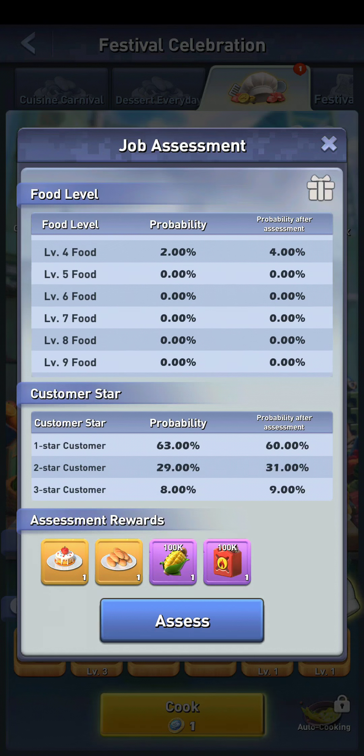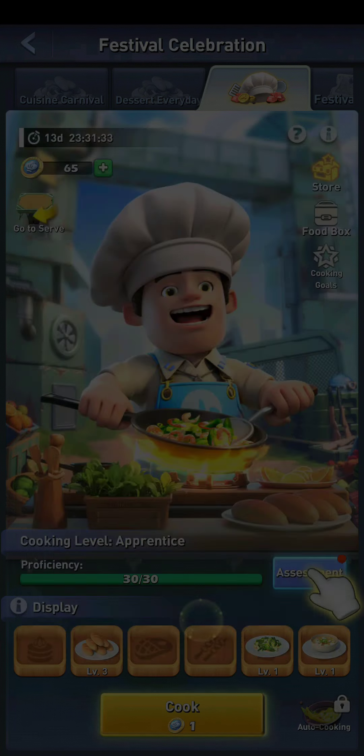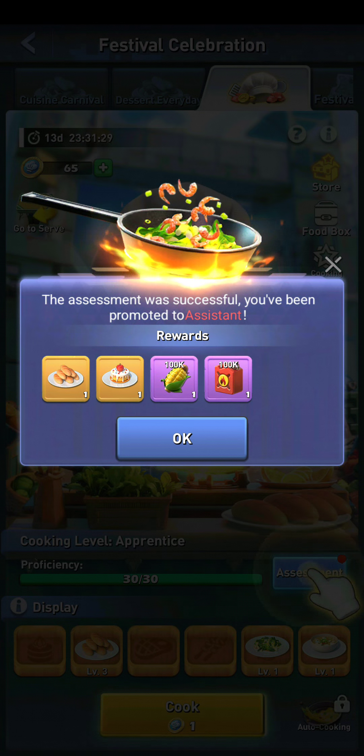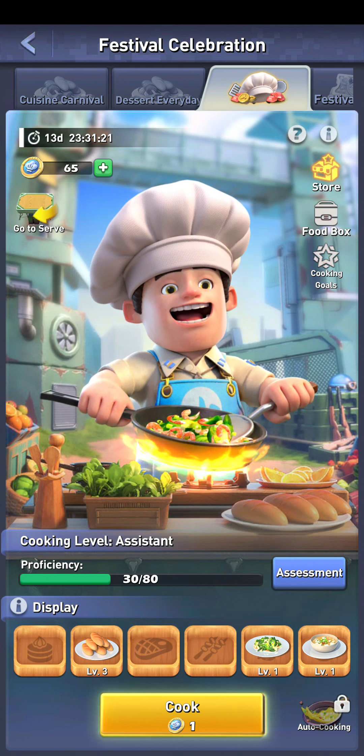Go to the assessment — you can see the possibility to get there. I'll hit assess, get promoted to assistant, and now I can make more types of food. So basically you go through that process.